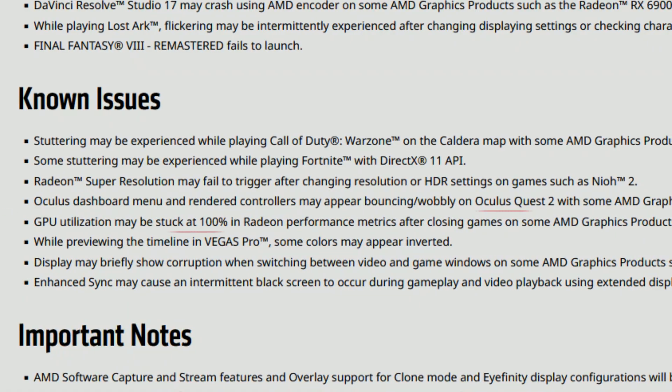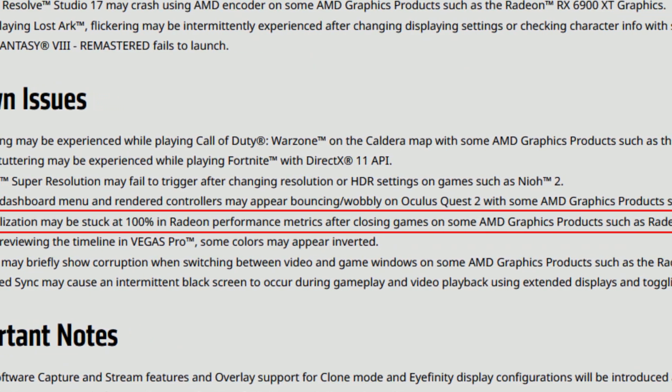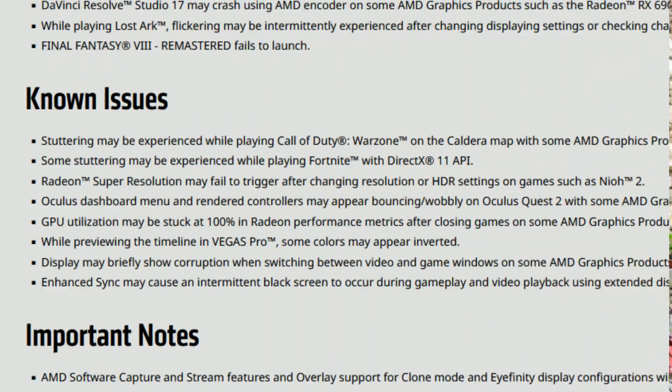GPU utilization may get stuck at 100% in Radeon performance metrics after closing games on products such as the Radeon RX 570. This is a problem that's persisted for quite some time and I still don't know why AMD hasn't fixed it. It seems to affect only certain GPUs and only some users. If the GPU metrics aren't working properly, why include them in the software at all?